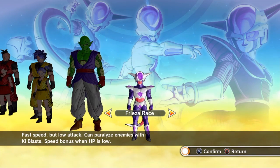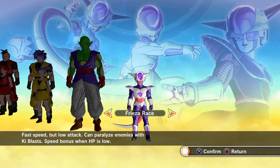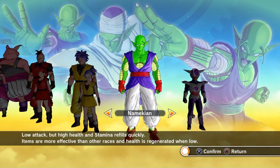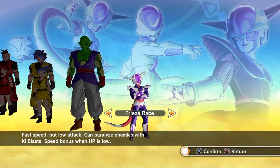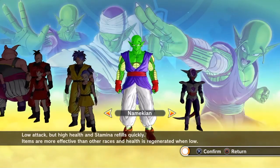Let's start off with the Frieza race. They have high movement speed because they're not as buff as some of the other races, so they have lower health. Once you're below 50% health, they move faster — so when you're getting your ass kicked you can move faster.